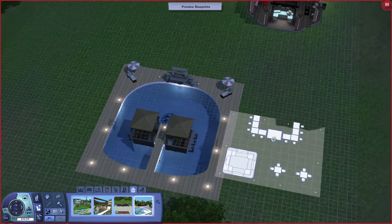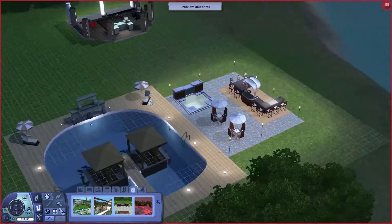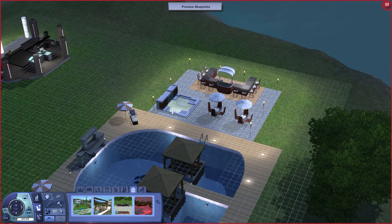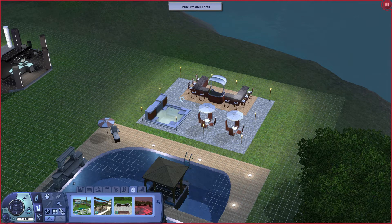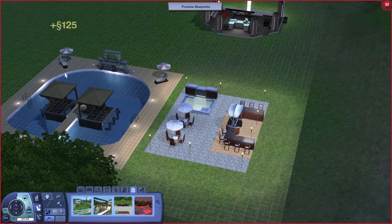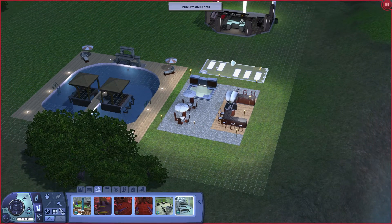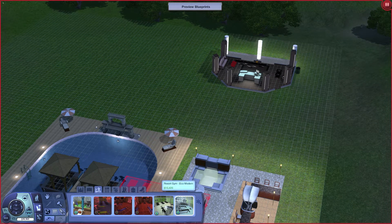Okay, so let's see here. I want to extend this all the way around because we need a little space. And I want to do some kind of entertainment area. I don't know where those blueprints are. Let's go back to live mode. Resort management, improve resort, and go to blueprint mode.